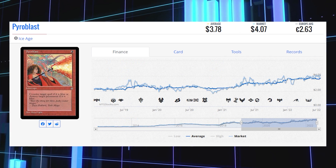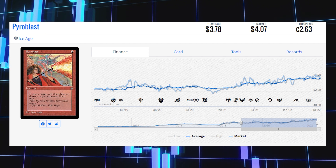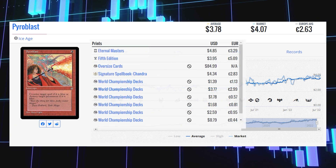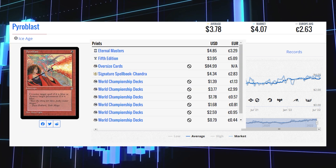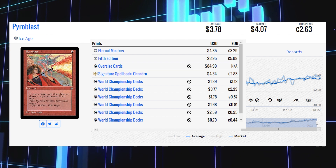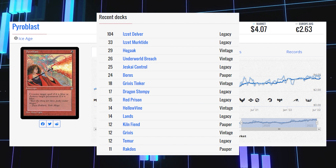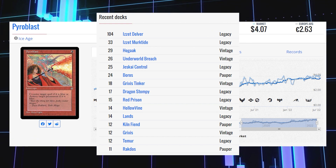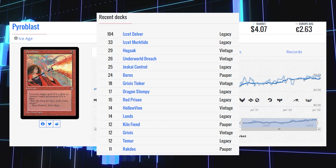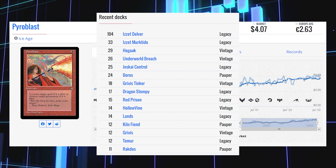The next expensive common is another red card — Pyroblast, the original printing from Ice Age. Its market price is $4.07 and its average price is $3.78. It saw many reprints: Eternal Masters at $4.85, 5th Edition at $3.95, and the Signature Spellbook version, the most recent, at $4.34. This staple sees a lot of Legacy play in Izzet Delver and Izzet Murktide, some Vintage play in Hogaak and Underworld Breach, and Pauper play in Boros, Kiln Fiend, and Rakdos decks.